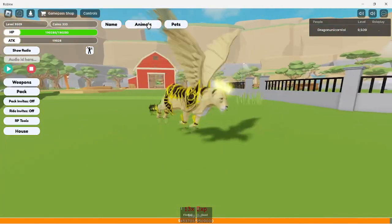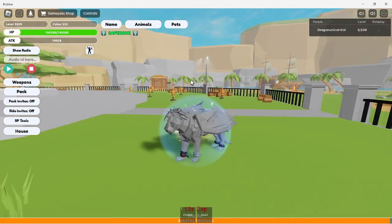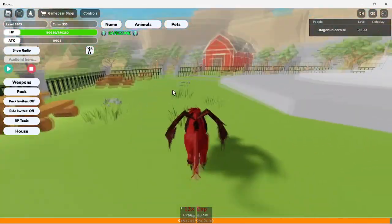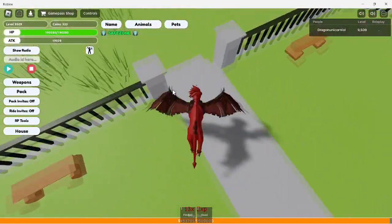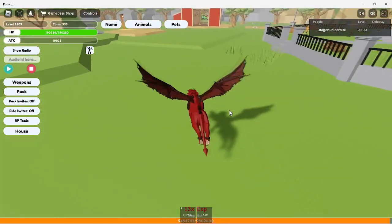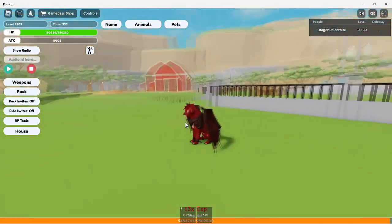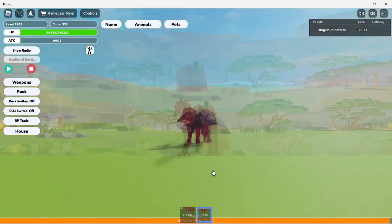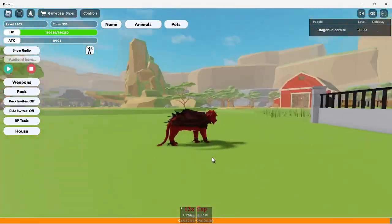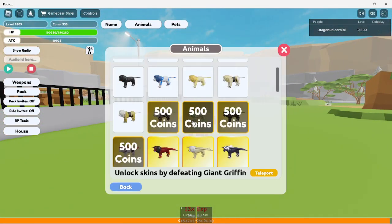Moving on to this next lion — I was going to say it was similar to the other one but no, it's not. It has dragon wings! The dragon wings are really cool. Look at that — they make patterns all over them. Walking, running, flying — I really like these dragon wings. Sitting, laying, food, attacking. Voila, that is this lion, a very cool lion.